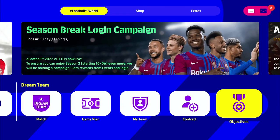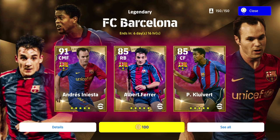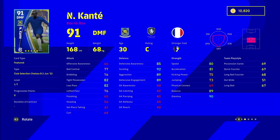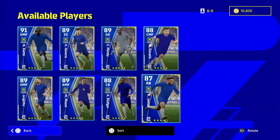Just to confirm for a few people asking - we've got the special player list. The legendary players this year are three Barcelona boys: Iniesta, Ferrer, and Patrick Kluivert. Iniesta looks insane. I don't know if I'll be spinning for these because even Iniesta probably won't get into my squad at the moment. I'll probably try to get Kante - he's got really nice stats, though he's C form with standard form.